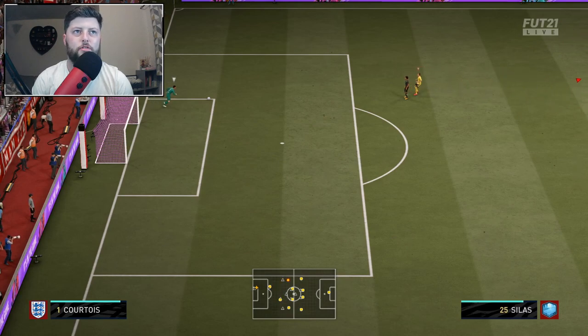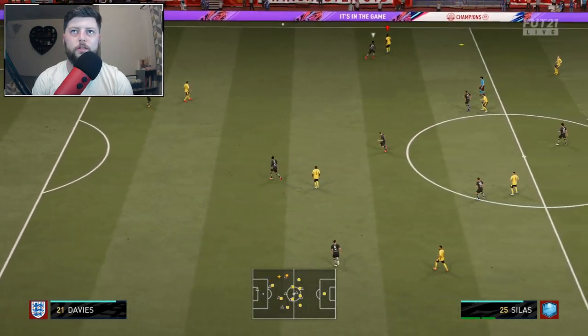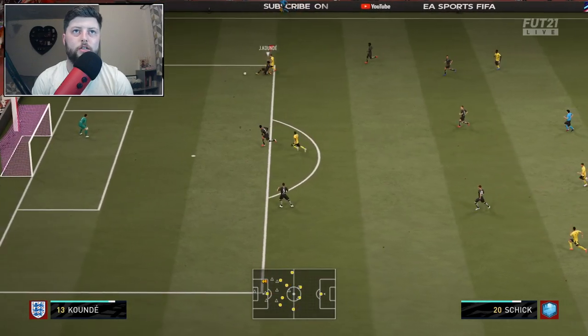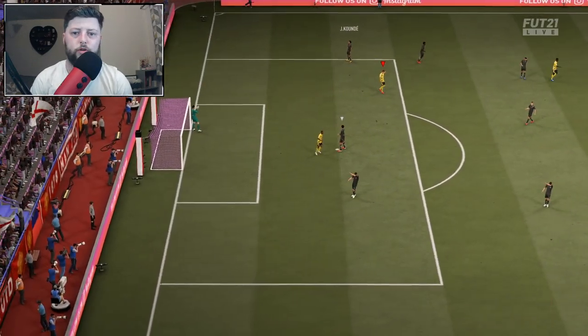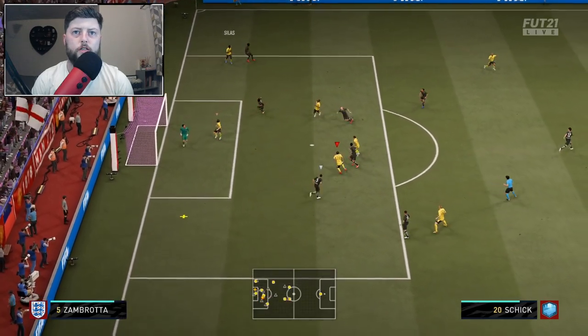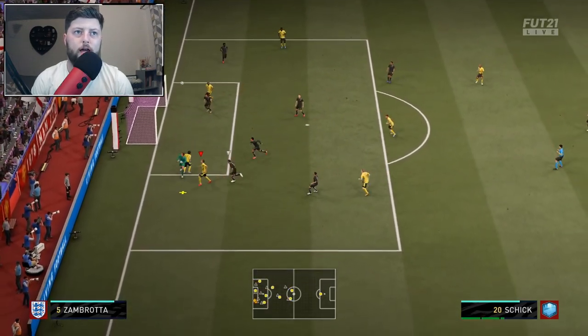I think he had medium-medium work rates, which does explain a lot. We may have to look at custom tactics to make sure he is willing to go into the box — that would have been absolutely perfect for Waman to get a pass off. It's a great turn inside, good recovery from Kunde. Goes for the pop shot — one of these times that will go in. Can he get the header as well?